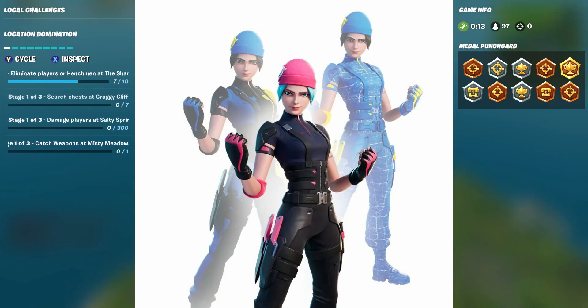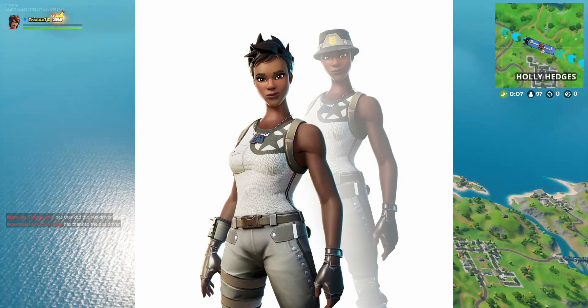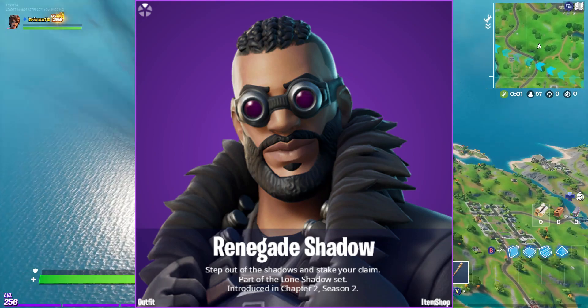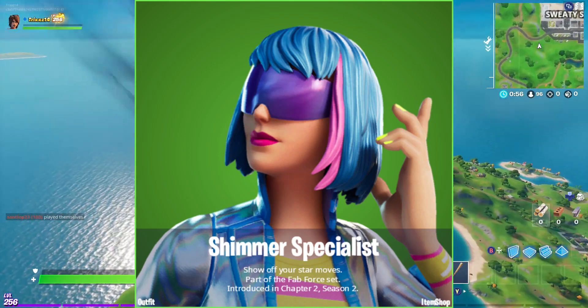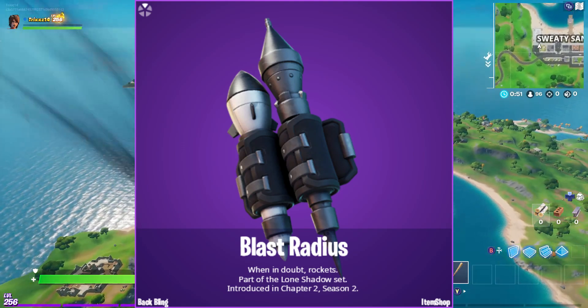The first thing we're going to get into is obviously the skins. As you can see in the background, we're just going to go through them really quickly. That looks like the new variant of the Recon Expert. This one looks pretty good too — Renegade Shadow, I like the name of it. Then Shimmer Specialist, that's going to be like a nice summer type of vibe, and then we got Blast Radius.